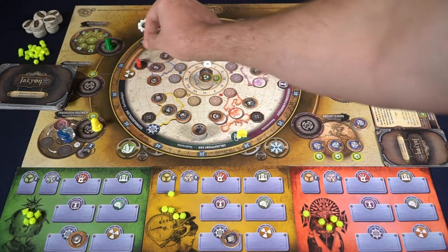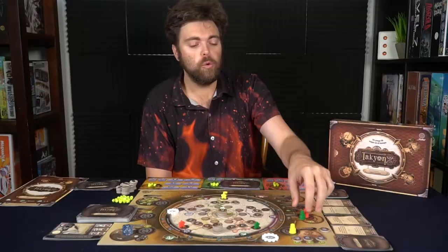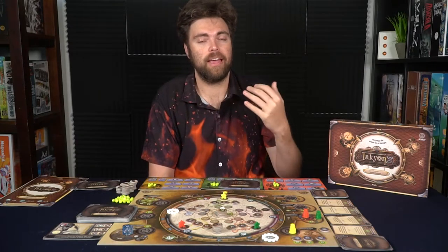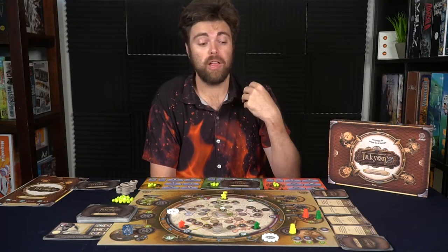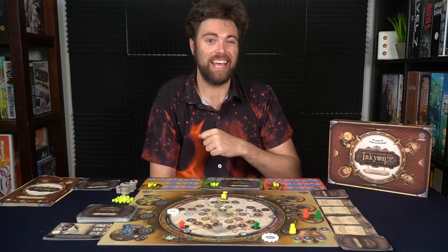Whenever another player moves onto the same space as you — for instance, if Green wanted to go to that same space — you are going to push them off. They'll have to give you a specific resource called the Tachyon, and then they can take that specific action. Anybody who's on the landing space is basically the first player there and must not be pushed off. If you get pushed off, you pay the person who is at that specific landing space.